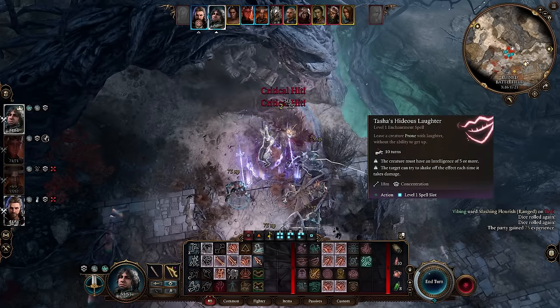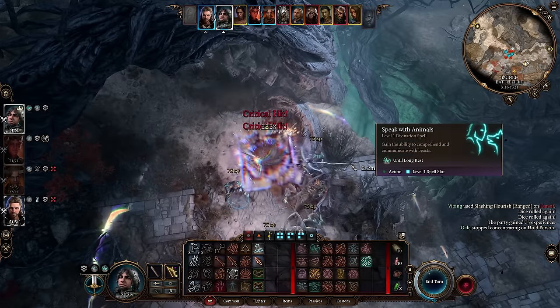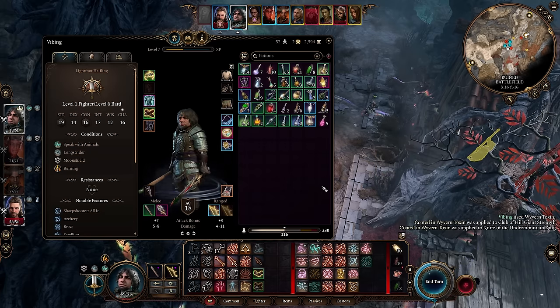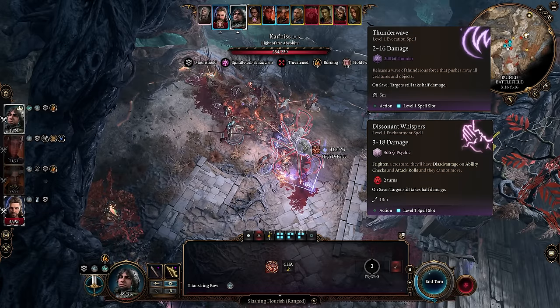Other than that, your level 1 options shouldn't matter too much. Tasha's Hideous Laughter can occasionally be really helpful for temporarily controlling an enemy that's otherwise really dangerous. Speak with Animals is good for talking to animals, which while not important for winning, is one of my favorite parts of the game. Dissonant Whispers and Thunder Wave can both get a little bit of use as well, but typically they shouldn't really matter.